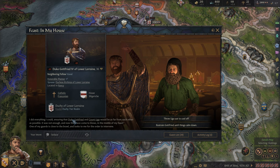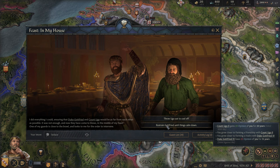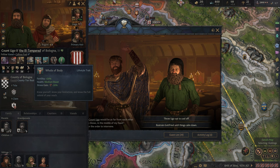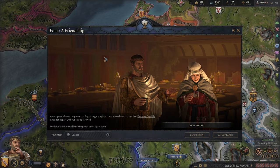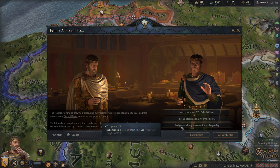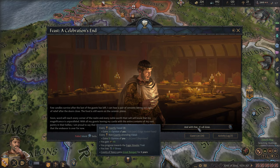The next event involves Duke Gottfried and Count Ugo — they don't like each other, and now they're in a fight. We can either throw Ugo out to cool off — potentially forming a rivalry with him — or restrain Gottfried until things calm down. Anybody who has problems with Gottfried is a friend of ours — the enemy of my enemy is my friend. So let's restrain Gottfried. It looks like the rivalry has gone down to the next generation. We've heard opinion with our wife but I don't think we actually seduced her. We can do our toast now to Duke William, which will get him more prestige and increased opinion.